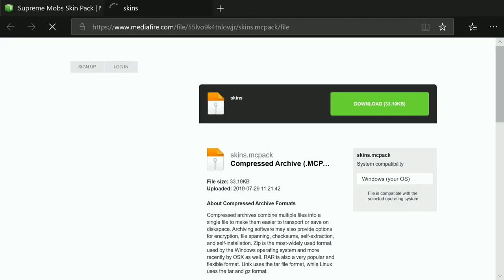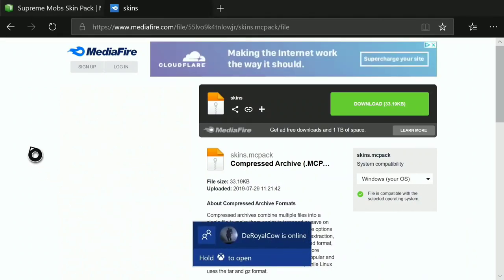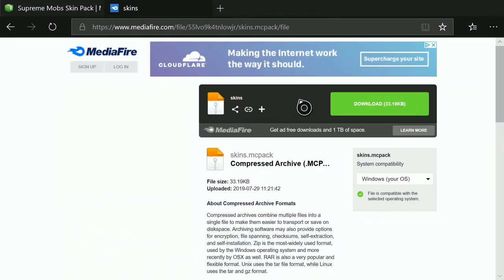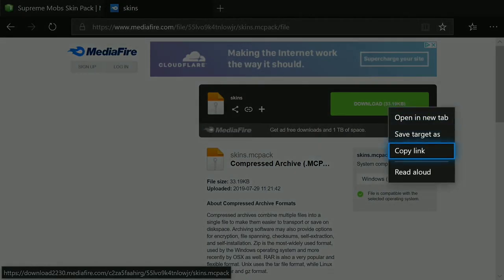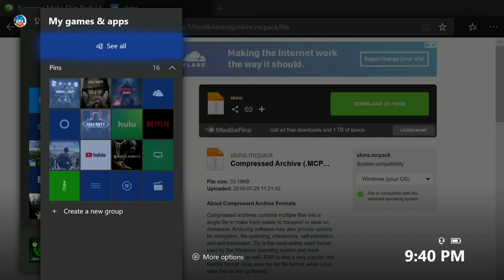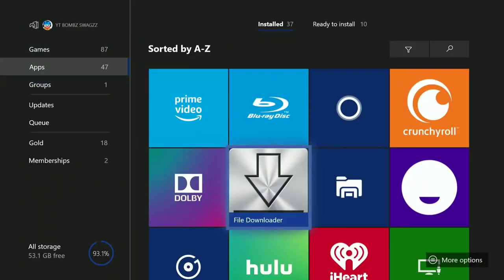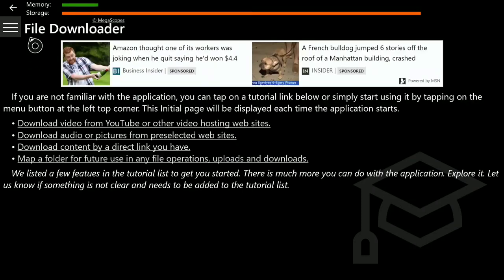Once you find the skin pack, look for the Downloads button. Some of them don't work — if it says AdFly, click Skip Ad and see if it's a MediaFire link. If it's not MediaFire, it won't work. You'll see a Download button — hover over it, do not click it. Instead click the Pause button, click Copy Link, then go to My Games and Apps and open File Downloaded.